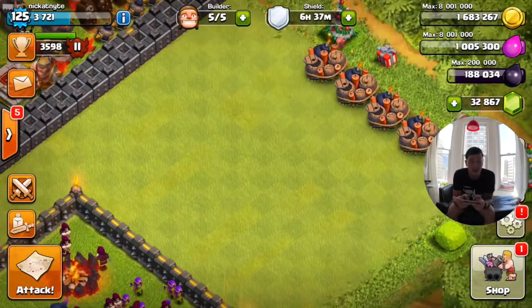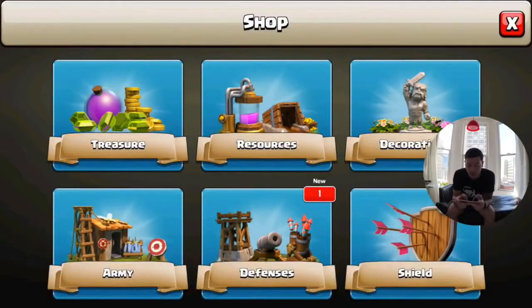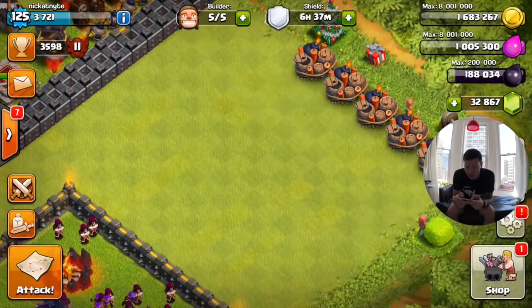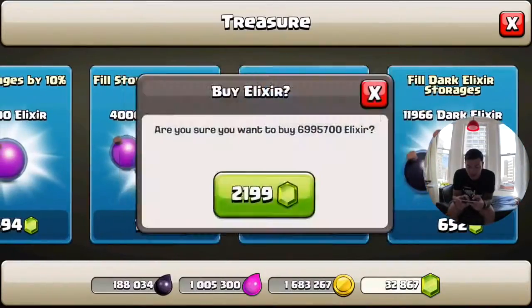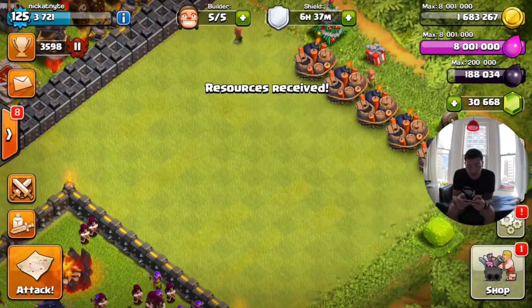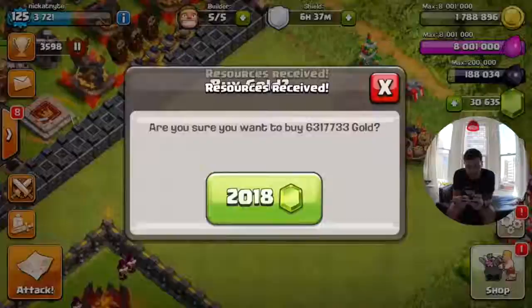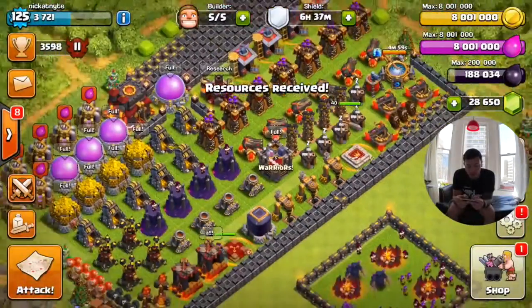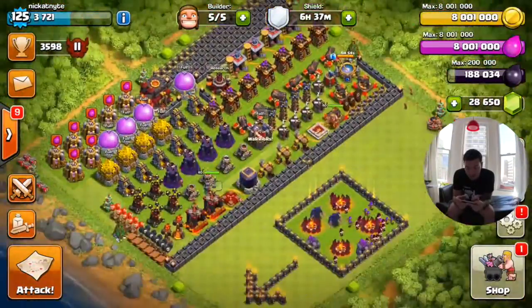Right now my base is in a wacky layout, but it's got some space where I'm going to be able to drop the new building, which is the new dark barracks. I've got 32,000 gems, so let's fill up our elixir storages — 8 million elixir right now. Let's also fill up our gold storages: full gold, full elixir. Look how beautiful that looks.